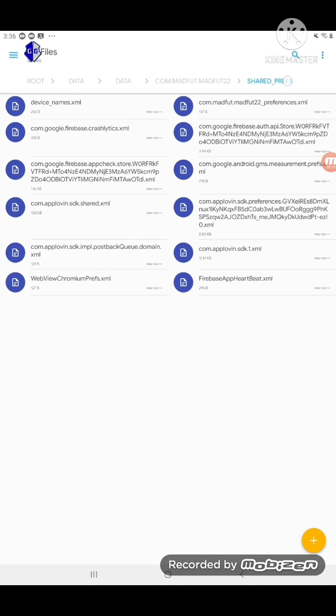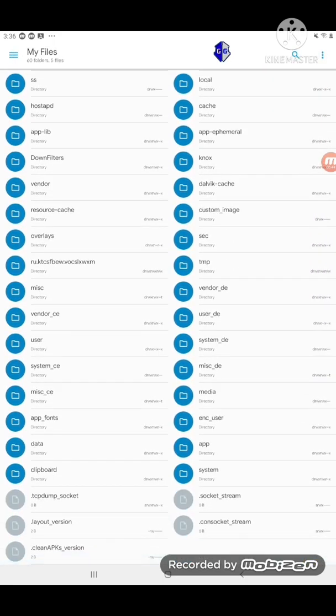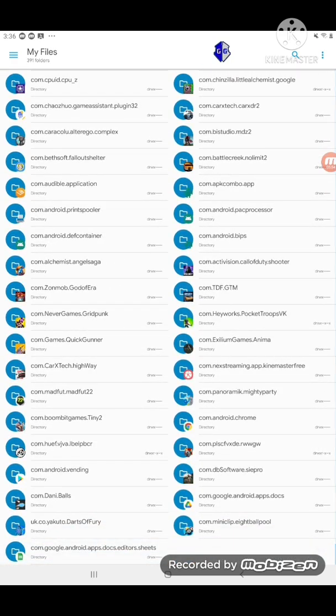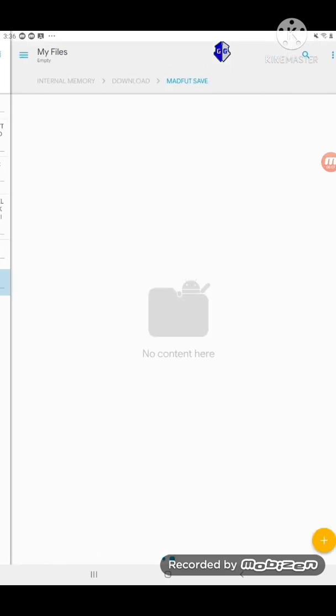This is the folder you're going to want to go to: root/data/data/com.matfut.matfut22/shared_prefs. I'll show you how to get there — open the root folder, then data, then find the matfut22 folder, then the shared_prefs folder. Here's the file you need: MainActivty.xml. You're going to want to copy it somewhere else — I'm copying mine into a folder named madfut.save in my downloads folder, but you can copy it wherever.